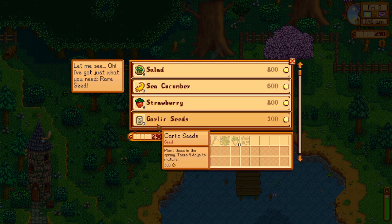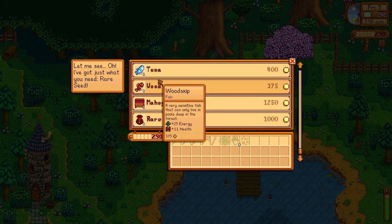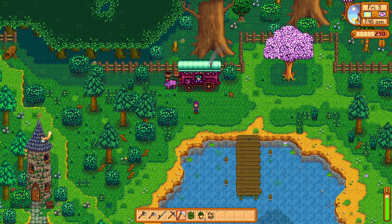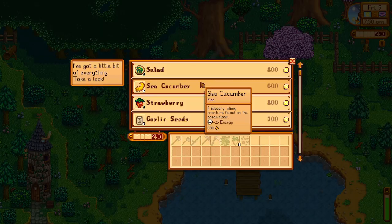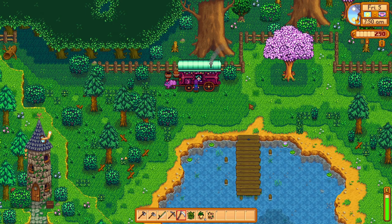600g - I would like that sea cucumber. A coffee bean! Baked fish, tuna 400g - I can't afford it. Wood skip? Oh no. Can we sell to you? I don't think so.